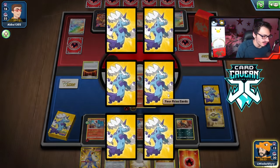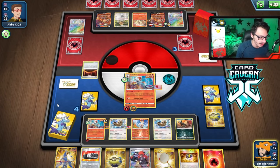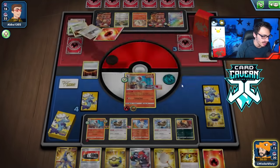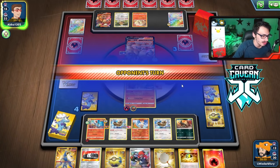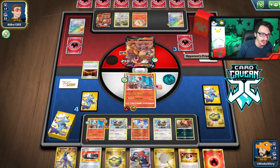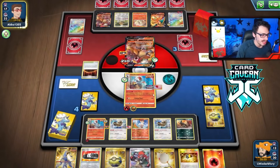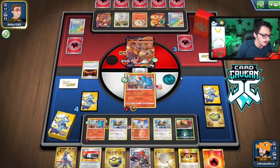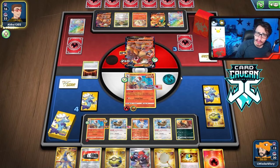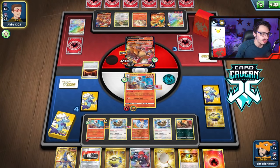Let's see what our prizes are — Quick Ball is good, and Raihan is actually perfect because now we can guarantee Cinderace number three. We should win. As long as my opponent cannot survive an attack, we have game no matter what. Houndoom is good insurance too — even if they play Tool Scrapper, we're fine. That's why I didn't over-attach Choice Belts. 206 HP Pokemon are not a problem for Single Strike Cinderace. This is how the boat floats.